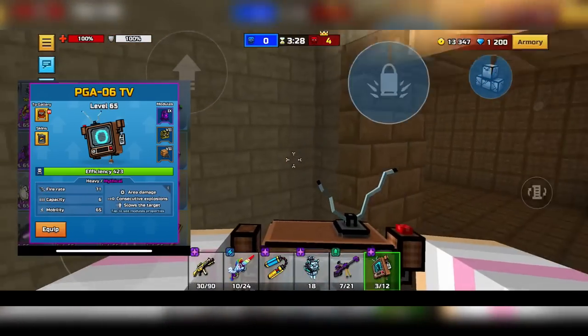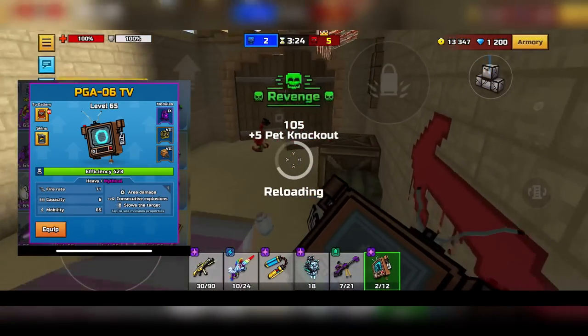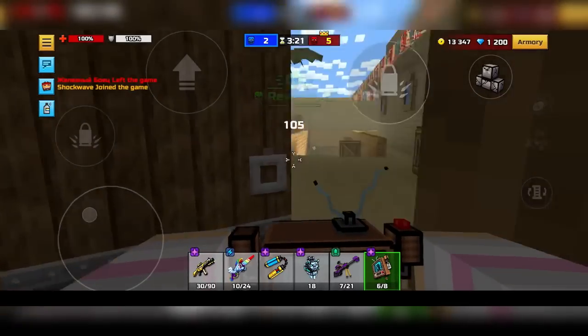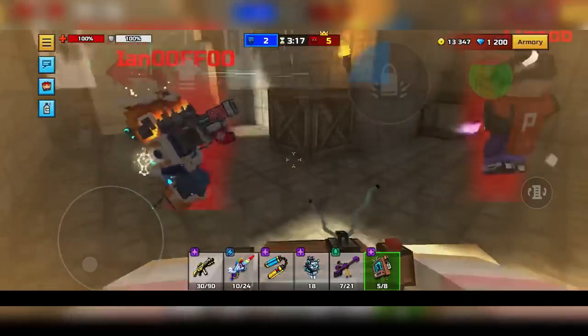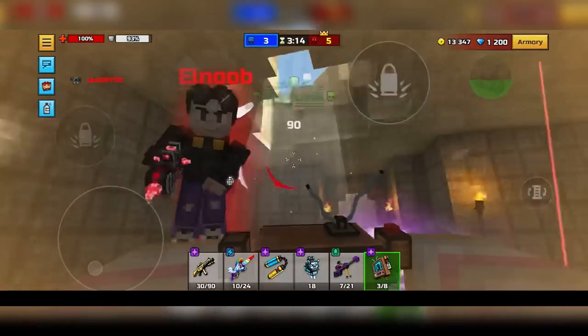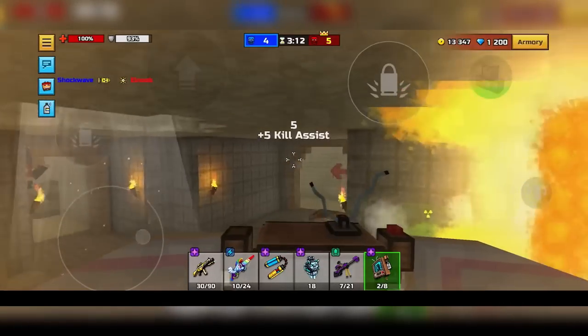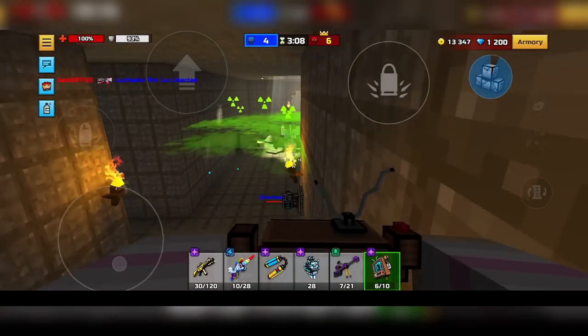Next up is going to be PGA TV. I'm not going to spend a long time on this weapon because it's very similar to Spirits Whisper, just with a slower fire rate but more damage. In the grand scheme of things, you might as well go with more damage because Spirits Whisper doesn't one-shot bots, but PGA TV does. So let's just put PGA TV on the list because it just does more damage.